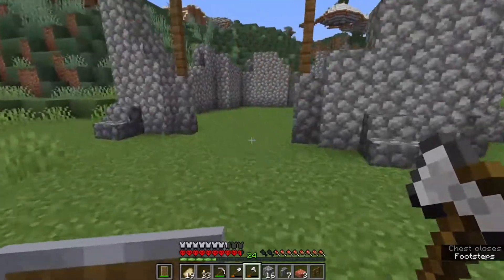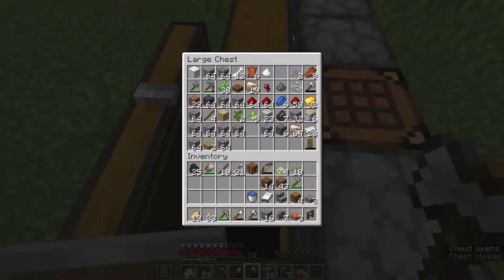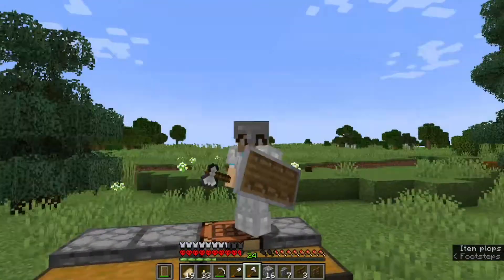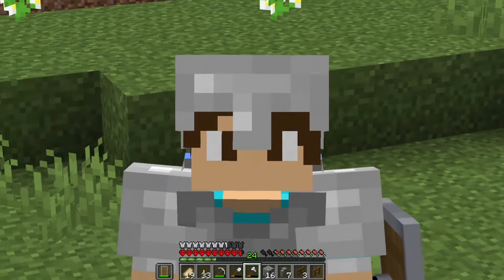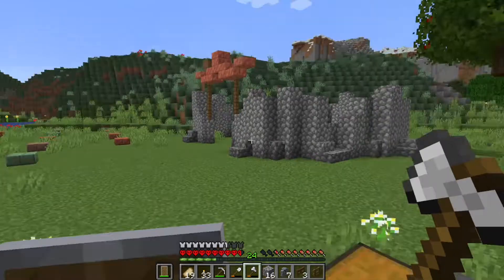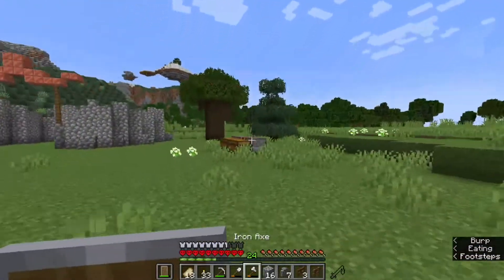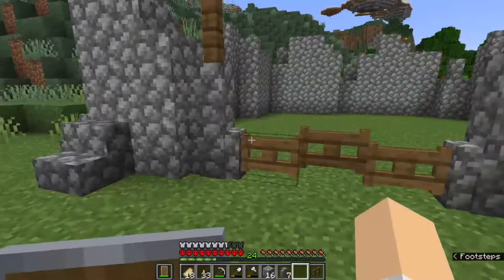I don't have enough copper to do more than one pen, so we're just going to put the sheep and the cows in the same one, and eventually we might make another. Do yourself a favor - even with the datapack I made where you can use four copper to make a single copper block, don't use copper in your starter house or as your starter palette. That's just a tip. It's not worth it. I've been working on the amplified world for a while trying to get a good amount of copper and it's hard.